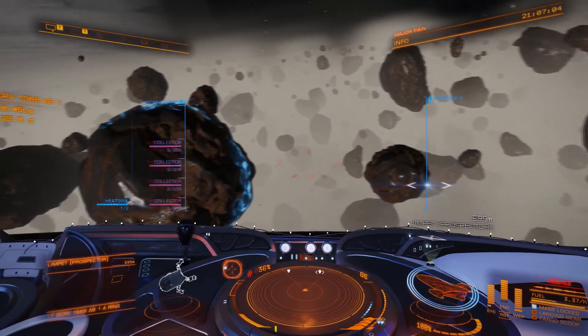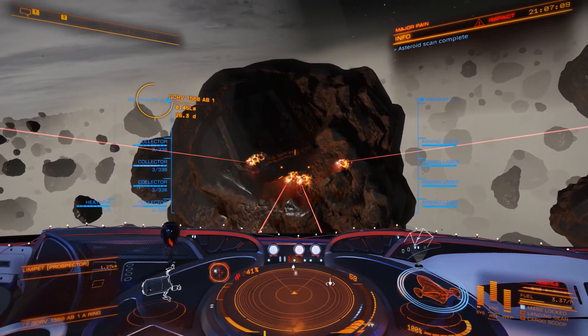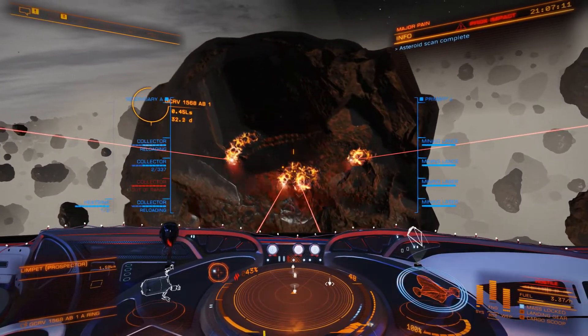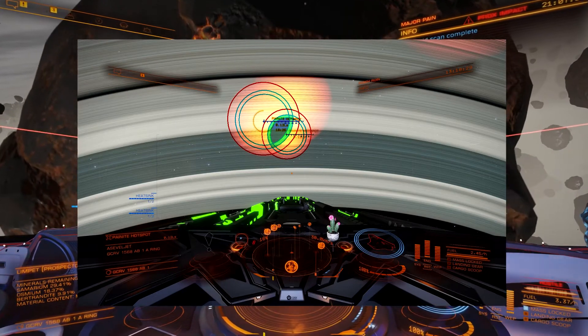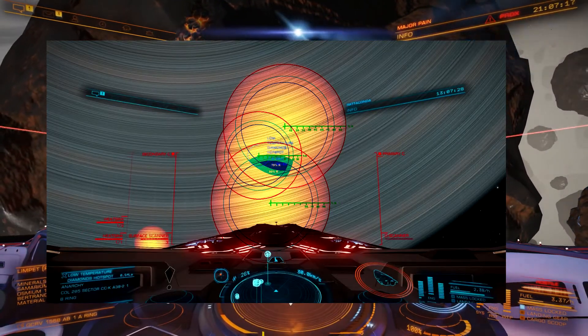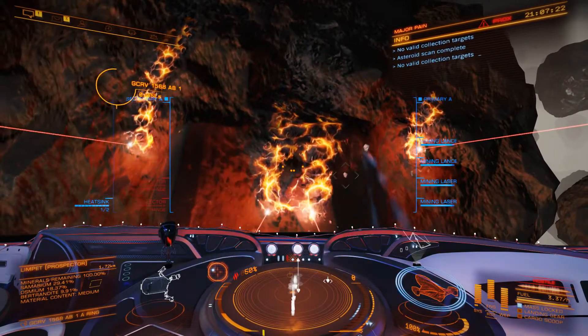When dropping into the ring, make sure you are at the center of where the hotspots overlap. This will make a huge difference in finding the highest yield asteroids. For Painite, you will be dropping in between two overlapping hotspots, but for low temperature diamonds, you will be dropping between three overlapping hotspots, which can be more difficult to find the exact center point.